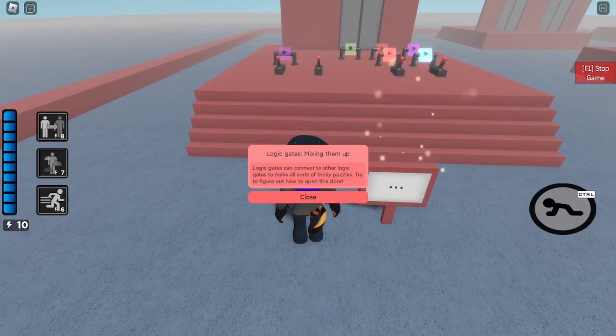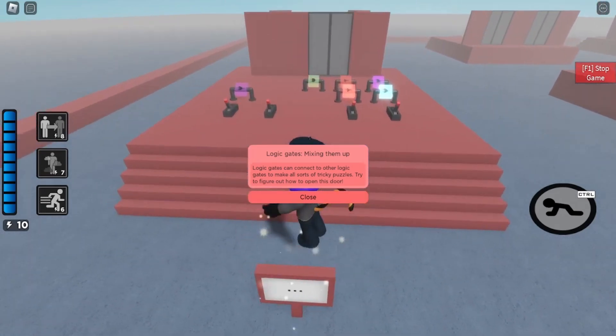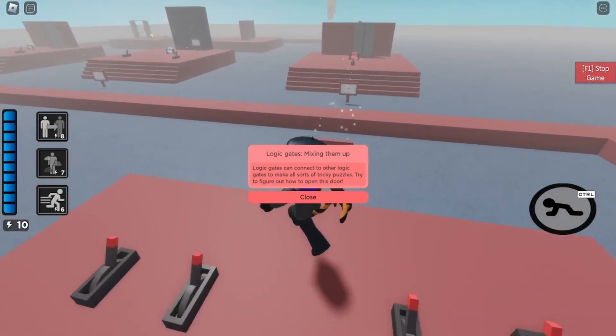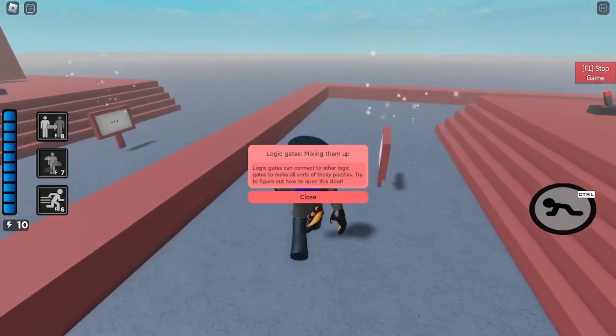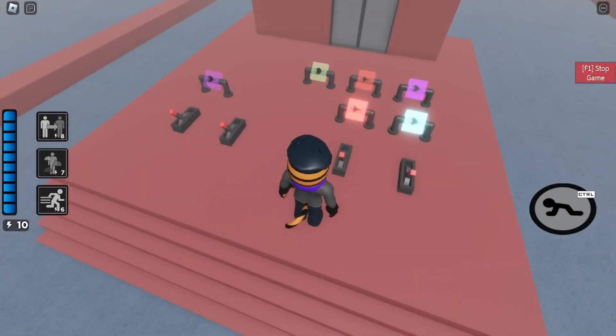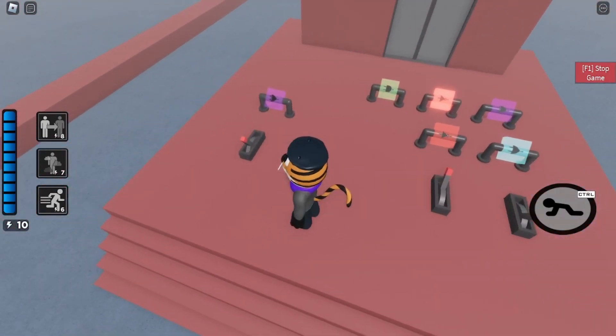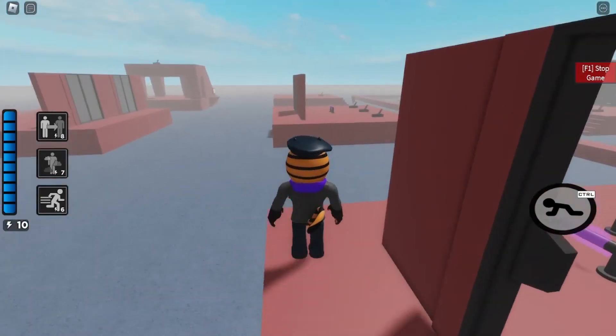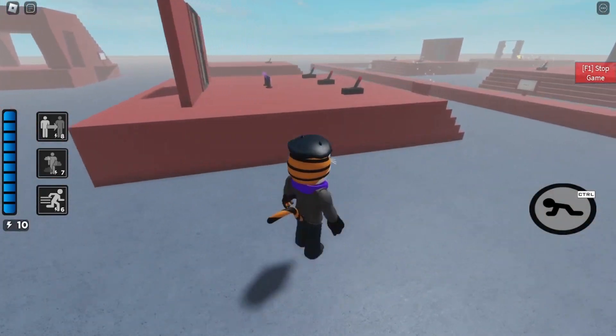Logic gates — mixing them up. Logic gates can connect to other logic gates to make all sorts of tricky puzzles. Try to figure out how to open this door. All right, let's see. Nice, I figured it out. That's great.